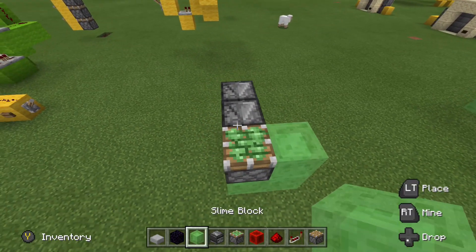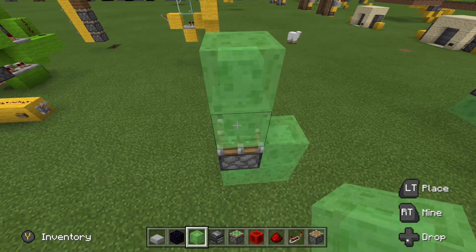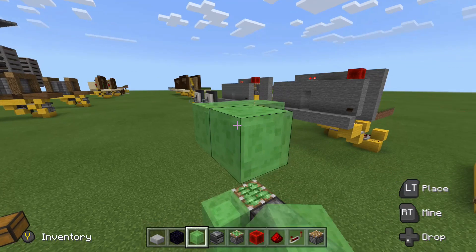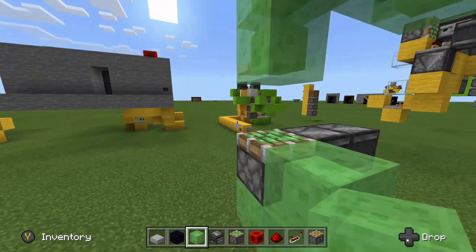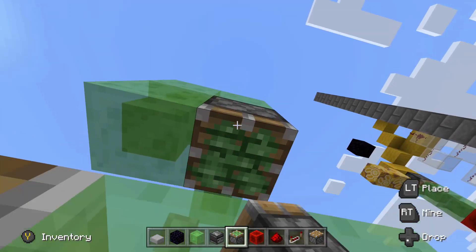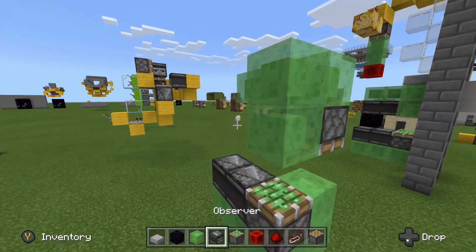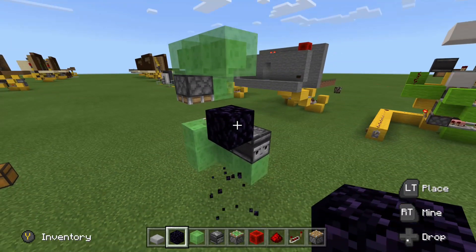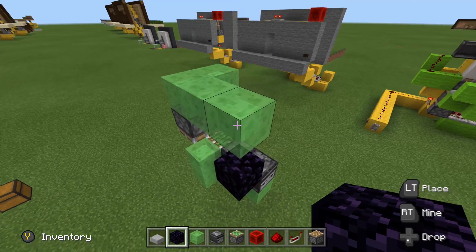These two are going to be for our observers. So that's how that's going to look. Next, we are going to put a temporary block there, remove that, then slime blocks in this formation — it should look the exact same thing but inverted. We are going to place a sticky piston facing down. Then before you place your observers, get your immovable objects, grab your obsidian, and throw one piece right there.